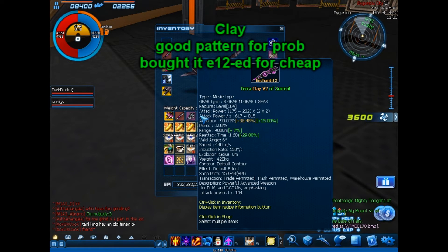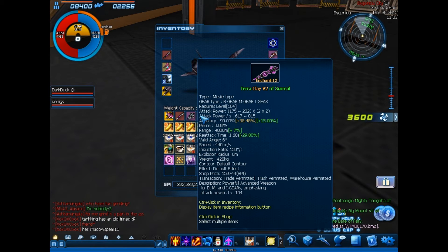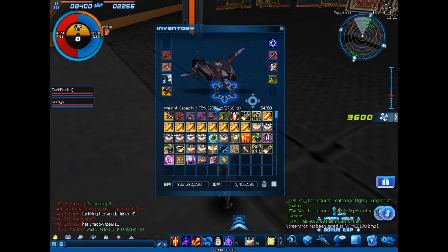Prop weapons: I got only Clay V2 simply because when I was buying it with E12 it was cheap, and getting E12 is a pain for me, so this one works fine for me.